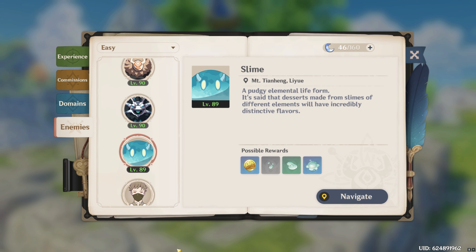For Zhongli's mob drop materials, you're going to need to farm the Slimes, which can be found in any region of Teyvat. I will leave a farming guide down below to help you farm these.